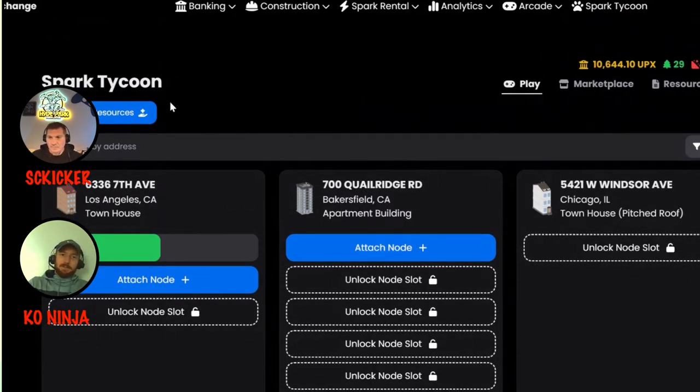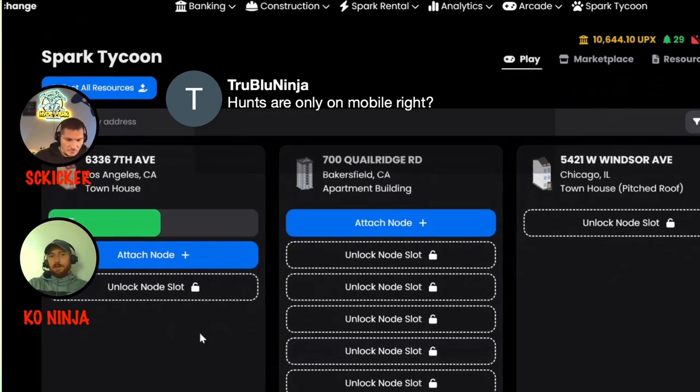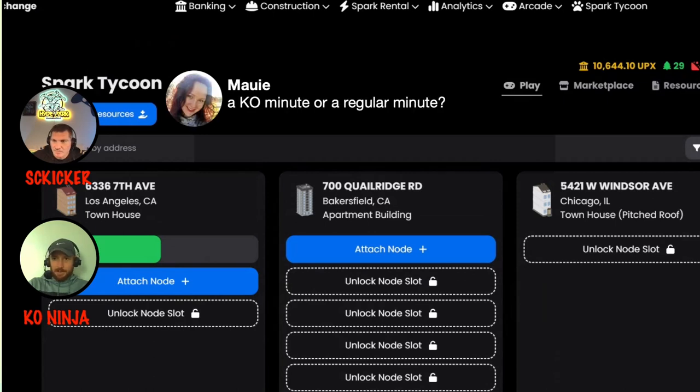There's been a lot of questions on what else nodes are going to be used for, what else resources are going to be used for, whether there'll be more resources and different ways to accumulate them. Their answer is yes, it's all coming in the future with development of the game. Right now, basically the only things to do are accumulate lumber, accumulate ore, and accumulate energy — and with those you can create nodes.